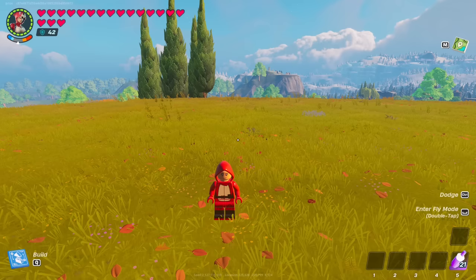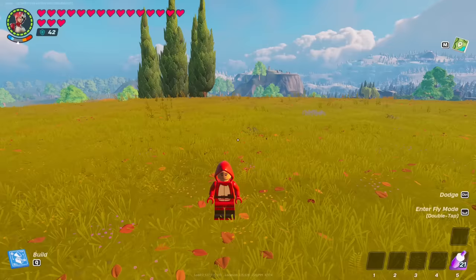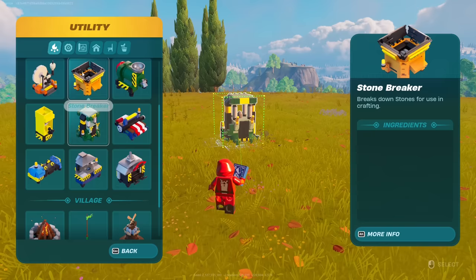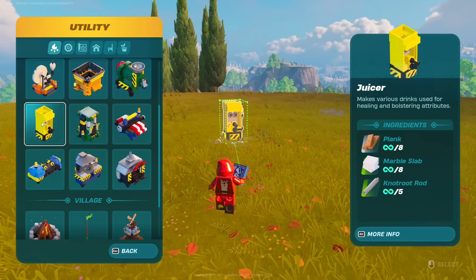There currently still is a working duplication glitch here in LEGO Fortnite. As you can see, I have an empty inventory. All you're going to want to do is decide what you want to duplicate. For example, the oven will duplicate 8 bright core, 15 copper bars, and 35 obsidian slab. The juicer will duplicate 8 planks, 8 marble slabs, and 5 knot root rods. The stone breaker gives you knot root and marble.